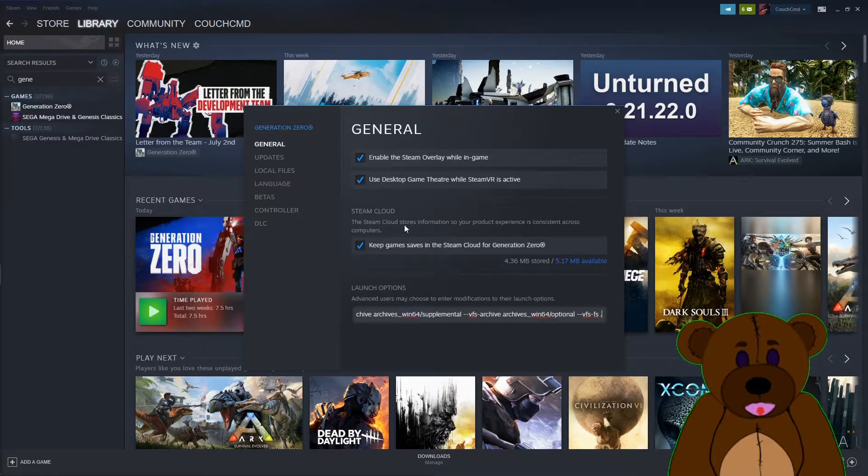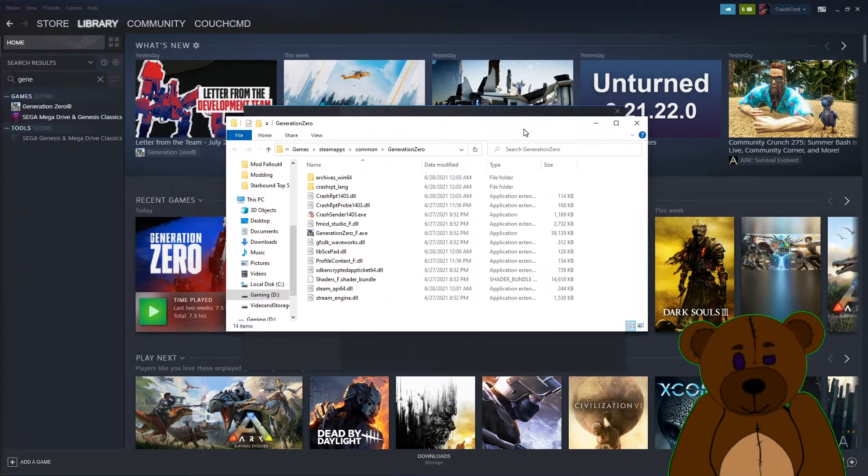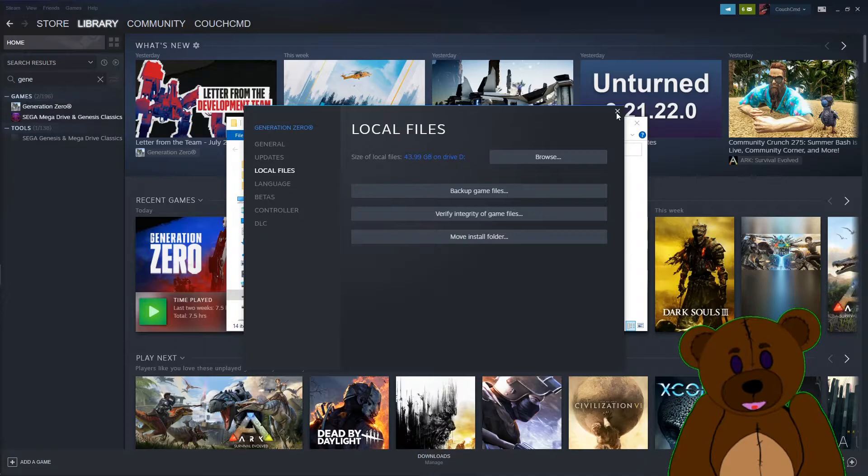Now that we've got that, let's go ahead and also take advantage of the fact that we should be able to do local files and browse. There we go, and now we've got our location here.